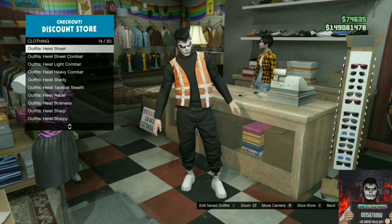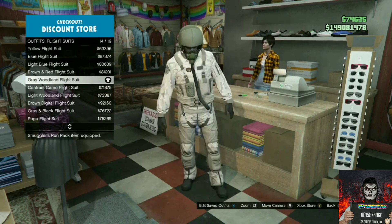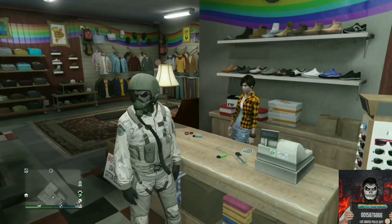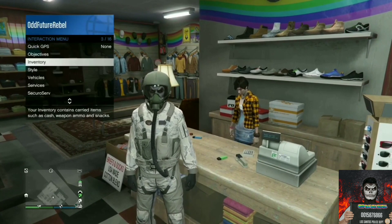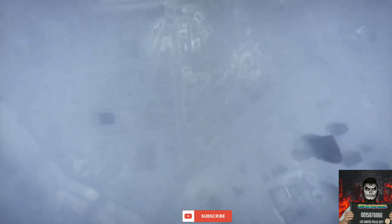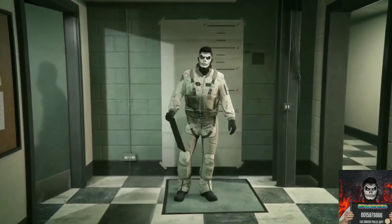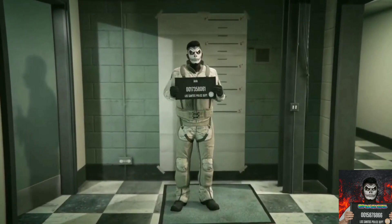Go over to the flight suits. It doesn't matter which flight suit you purchase — if you don't have a lot of money, just purchase the cheapest one available. Back out from the front counter, open the interaction menu, go over to style, then go to change appearance and select it.